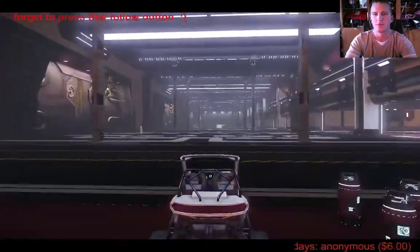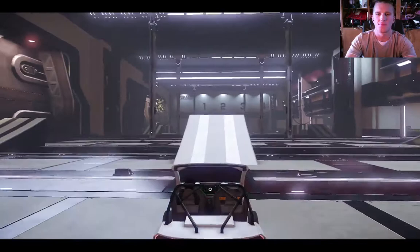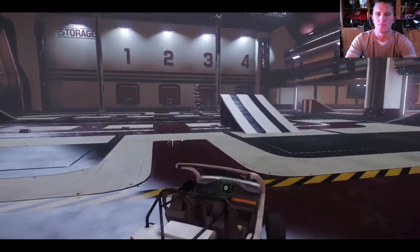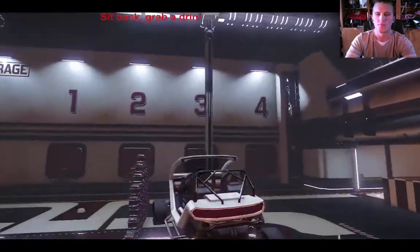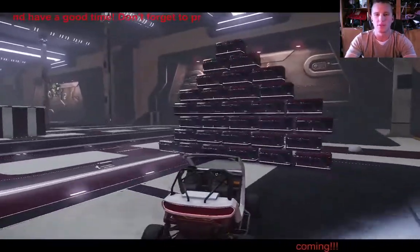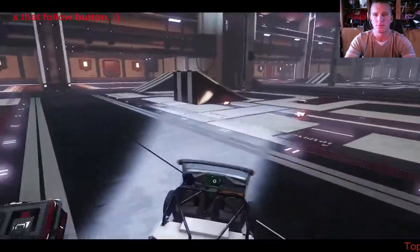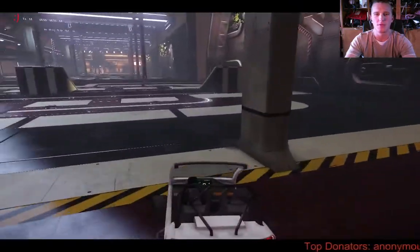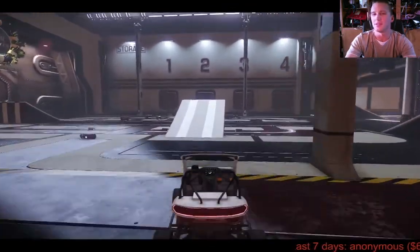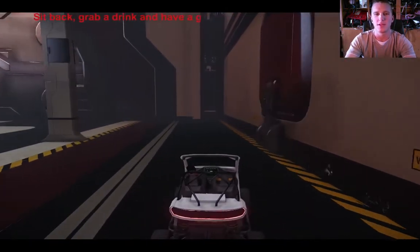A lot of it depends on stuff we don't really know yet, like how the alignment system is going to completely work. But if I destroy a ship and there are no survivors, in theory there are no witnesses, which means in theory my alignment shouldn't change because nobody knows. So as long as we're careful to overpower our enemies completely and make sure there are no witnesses — if someone surrenders, well, stand up next to a wall... It's going to be a cold universe for pirates, at least.